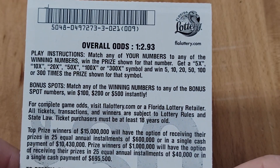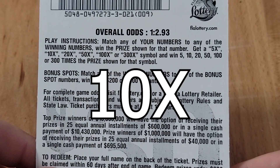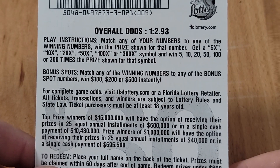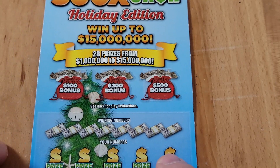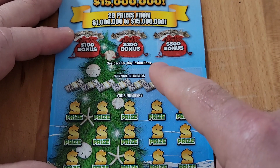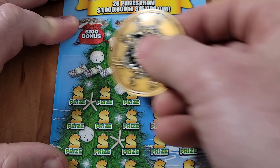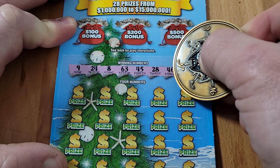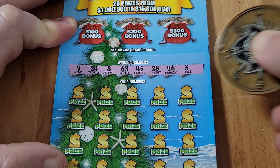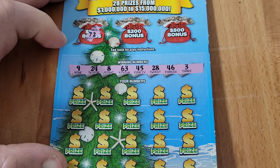On to the 300X the Cash. Odds on this ticket are one in 2.93. We're looking for symbols: 5x, 10x, 20x, 50x, 100x, or the big boy — that 300x. We also have bonus spots up top to win $100, $200, or $500. Let's see what our winning numbers are — looking for a 9, 24, 8, 63, 45, 28, 46, or 3. Checking our bonus box: 72.